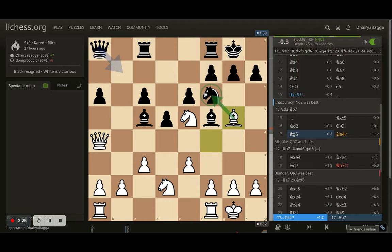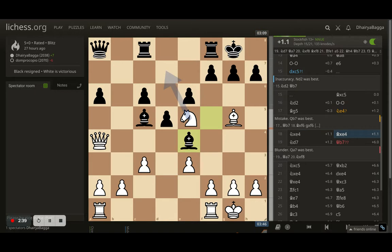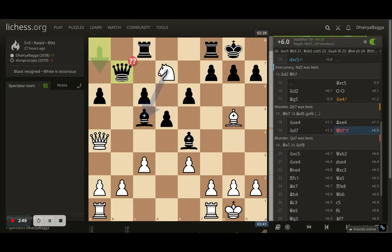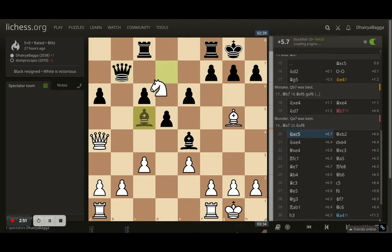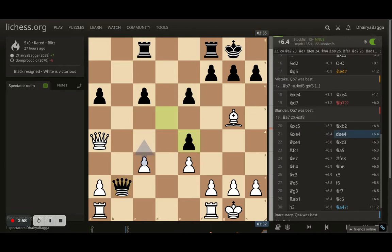Once I take the knight, the center will be opened up — the king's center pawn will be gone, which would be bad for the later half of the game. So opponent plays knight to e4 instead. I take, opponent takes back with the bishop, and now comes knight to d7 — a nasty fork hitting the rook and the bishop. Opponent plays queen b7, allowing me to take the bishop for free.